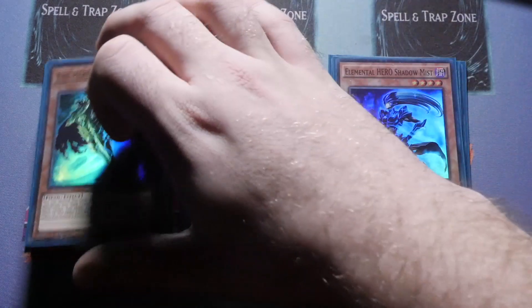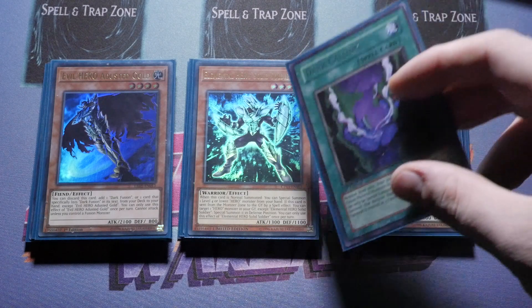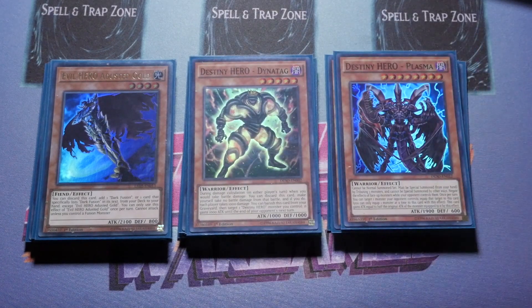We play one Evil Hero Adusted Gold — and I apologize, this card is around 70 pounds in the UK right now. We only use this to discard it, search out our one copy of Dark Calling, then fuse in the graveyard with Dark Calling into Malicious Bane. It's very important if you want to go that route, but thankfully with Sunriser you can take out Adusted Gold, Malicious Bane, and Dark Calling to bring the deck down to 42 cards.